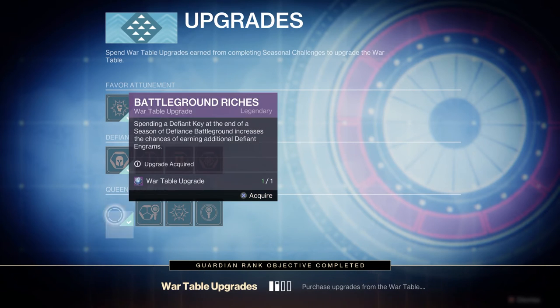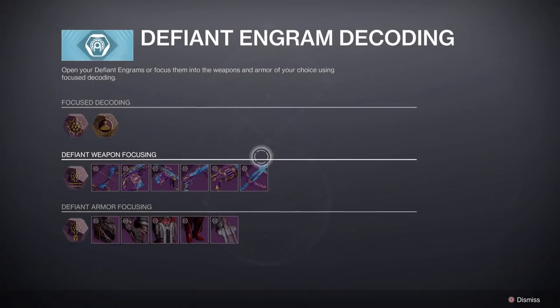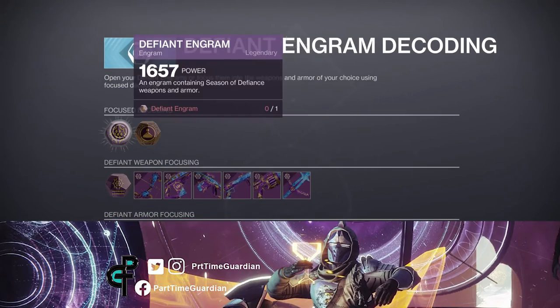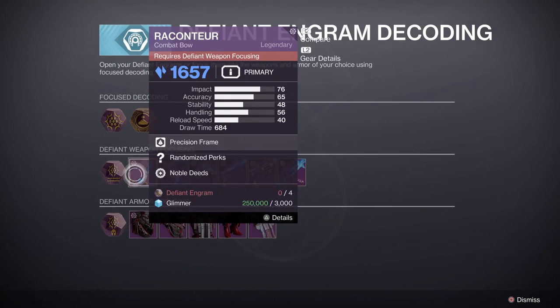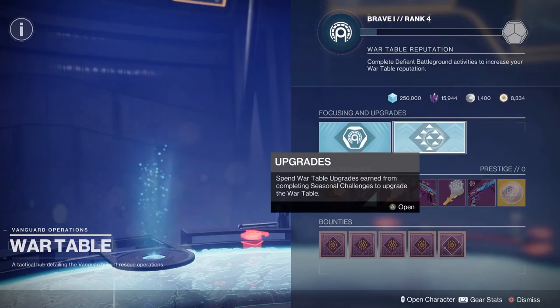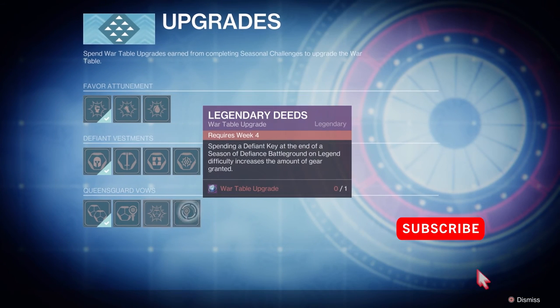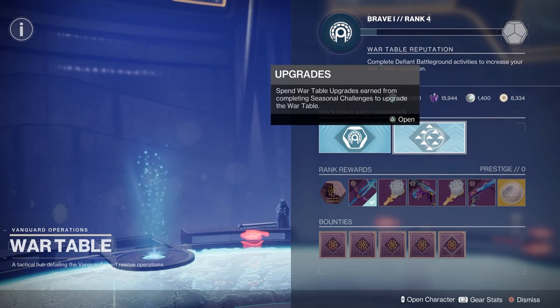So that's the core loop: go in and play the Battlegrounds, use the keys that you got from playing other activities, go and get the loot you want — get the red bars so you can get the crafted weapons you want — and then ultimately upgrade and get better rewards through upgrading the Helm. That's the activity. Hope you liked the video. If you did, feel free to like the video, subscribe to my channel, jump into my Discord, and I'll see you Guardians in the Tower.